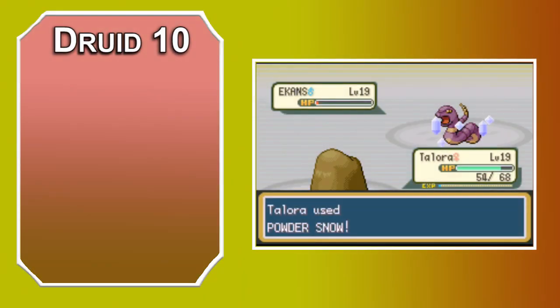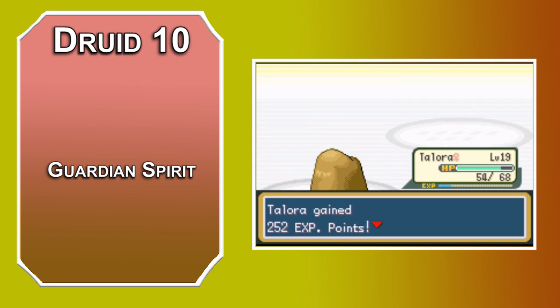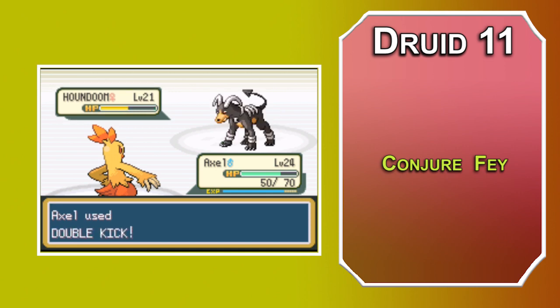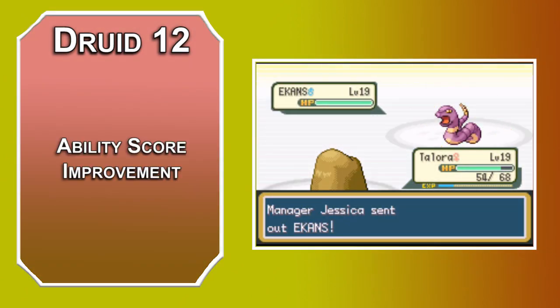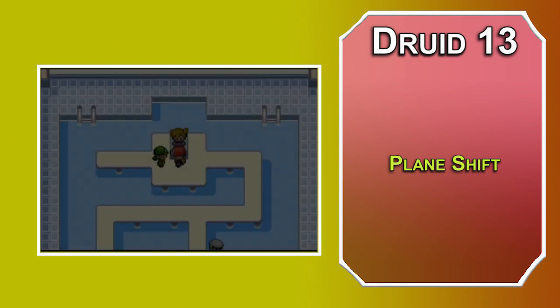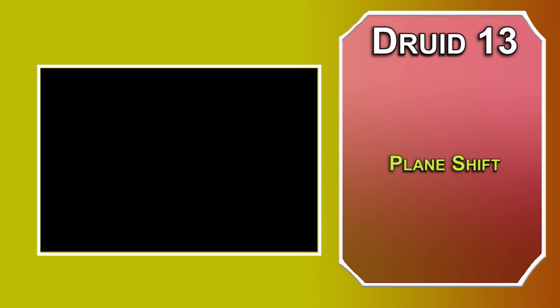At 10th level, Shepherd Druids get Guardian Spirit, which means that any beast or fey you summon heals half of your Druid level at the beginning of each of its turns it spends within the aura of your Totem Spirit. 11th level Druids can learn a 6th level spell — Conjure Fey summons a fey of challenge rating 6 or lower, and similar to Conjure Elemental, losing concentration turns it hostile, so make sure you're maintaining that. 12th level Druids get an Ability Score Improvement — more Constitution will make your saves more successful and your Pokémon less likely to turn on you. At 13th level, you can learn 7th level spells. Plane Shift sends a creature to another plane if it fails a Charisma save, or can transport 8 friendly creatures — it's touch range, so your familiar can now travel between dimensions, so it's probably a Celebi or something else legendary by now.